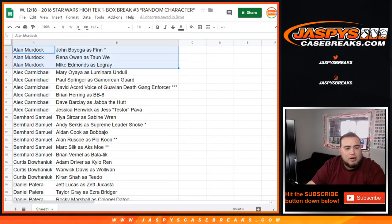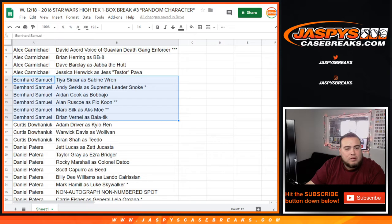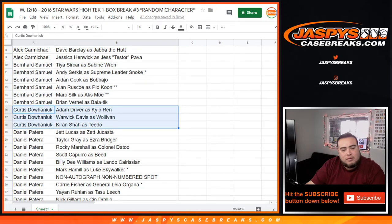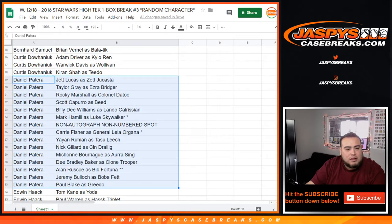A through Z: Alan Murdock, you got John Boyega's Finn and your other two characters there. Alex, you got BB-8 and Jabba the Hutt. Bernhard, you got Supreme Leader Snoke. Curtis, you got Adam Driver as Kylo Ren. Danny Patera, looks like you got a handful of spots — some notable characters: Luke Skywalker Mark Hamill, Carrie Fisher as Princess Leia or General Leia Organa, and the non-autographed non-numbered spots, so it looks like you'll be getting all the base cards out of this box, including Boba Fett and Greedo.